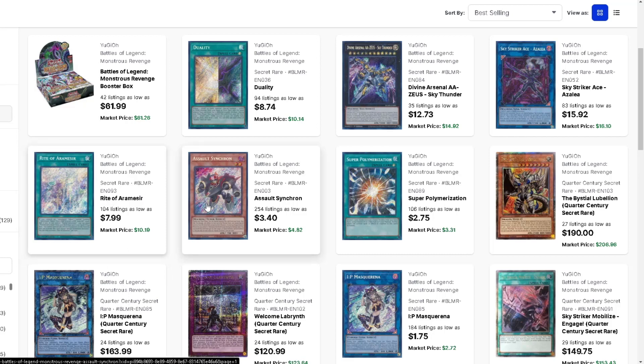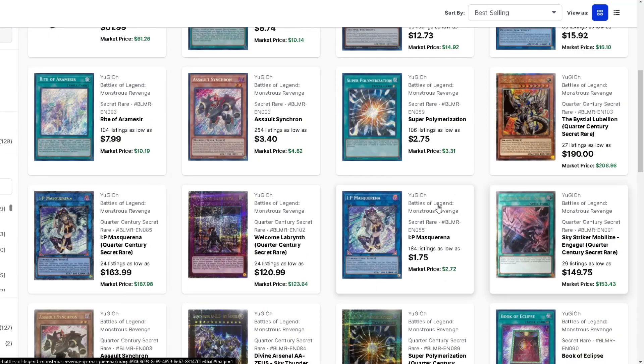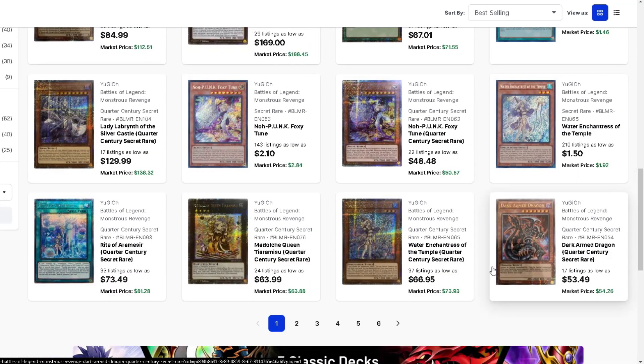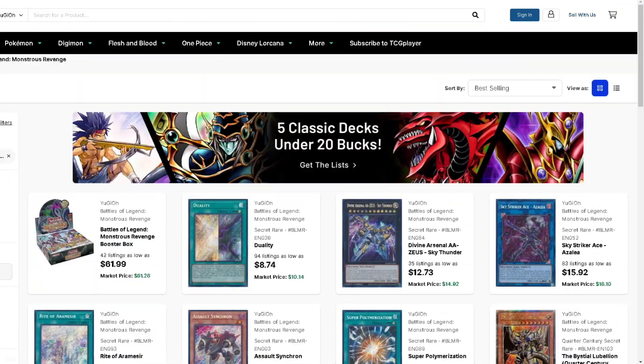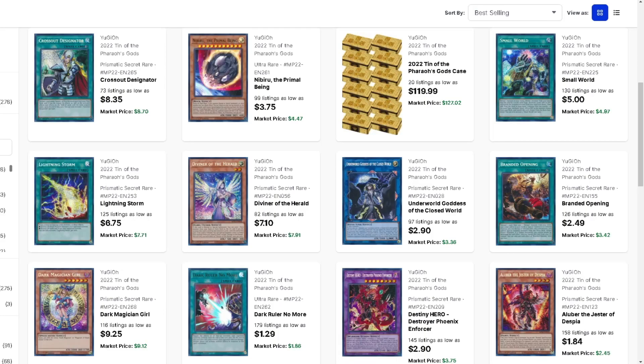Arf of Arams - if this gets another reprint it's going to continue to go down. I probably wouldn't buy any of these right now. As for the quarter centuries, I just don't really like them honestly. I don't think they look very good unless it's on an extra deck monster. It'd be weird to have like one Foxy Tune quarter century - I'd rather have uniform stuff. My secret rares are super pretty. I've seen the quarter centuries in person and they do look very mesmerizing, but that's kind of what they're good for.